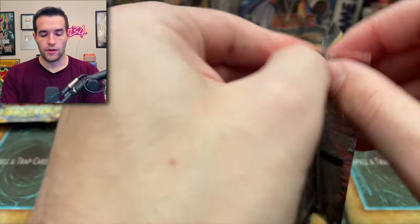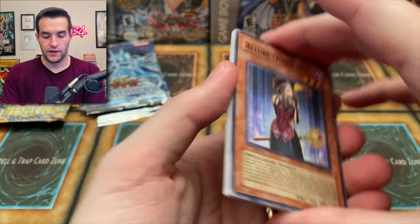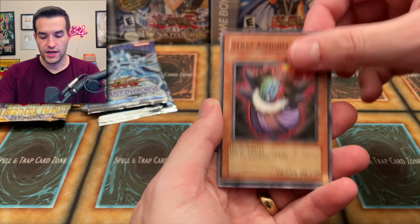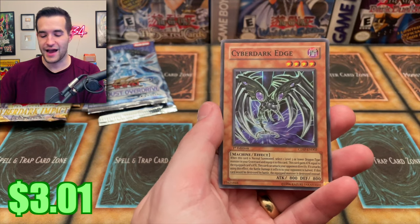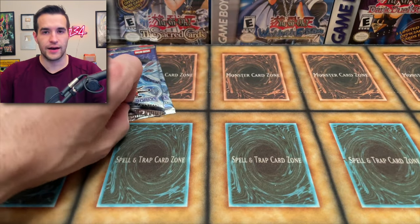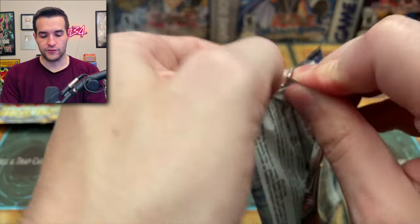Getting low on Cyber Dark Impact and Unlimited Stardust Overdrive. Let's pull something big! Allure Queen Level 3, Barrier Statue of the Stormwinds, Byroad Sacrifice, Statue of the Torrent, Straight Flush, Stray Asmodian, Instant Fusion, Man Beast of Aries, and a Cyber Dark Edge! We've officially pulled another Cyber Dark — two Cyber Darks now: Cyber Dark Edge and Cyber Dark Keel. We just need Cyber Dark Horn and then we have them all, besides the Cyber Dark Dragon.